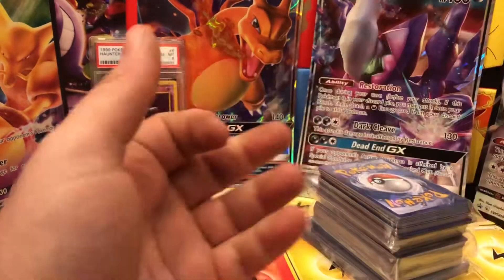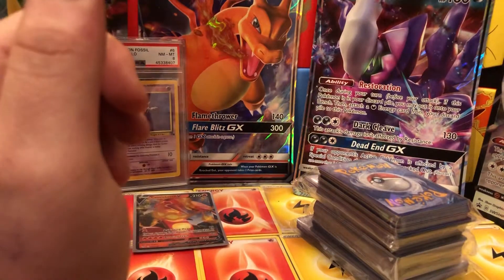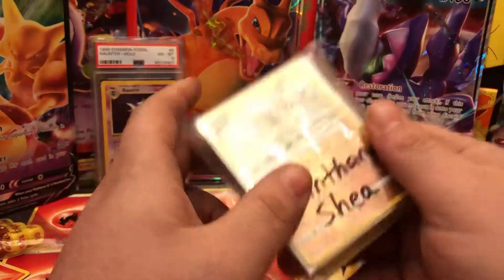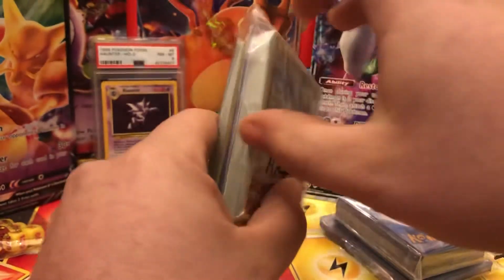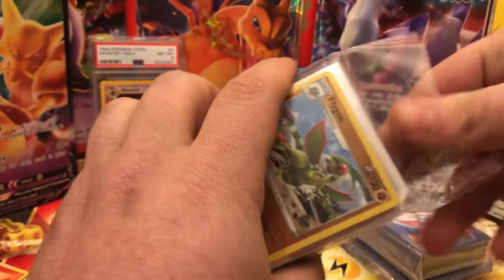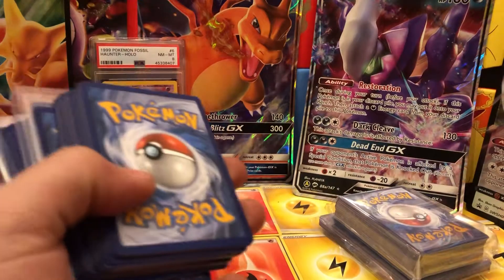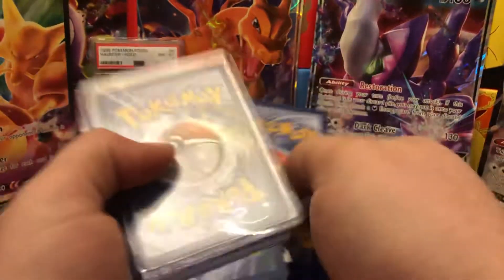Let's see what our returns are — I'll put these off to the side. These are our psychic returns. Oh, is this fighting type too? I think so — this is fighting and psychic type break returns. For those who don't know what a break is: you buy into it, and sometimes breaks are different — it goes by just packs, or this one is actually by typing.